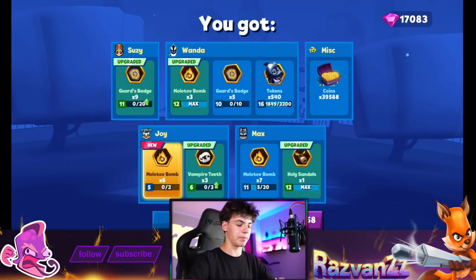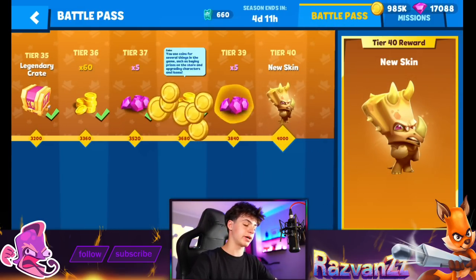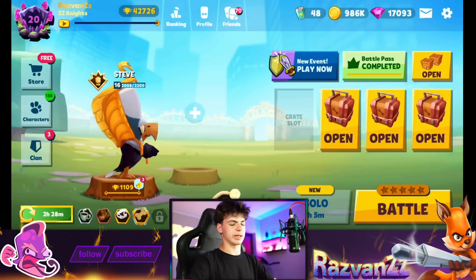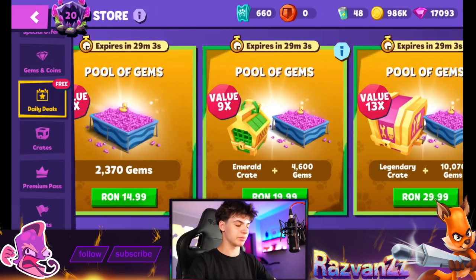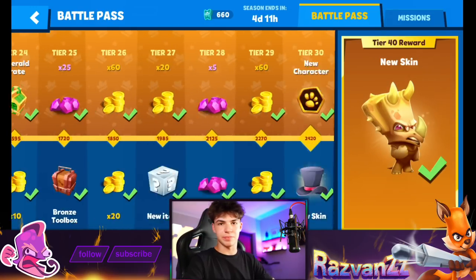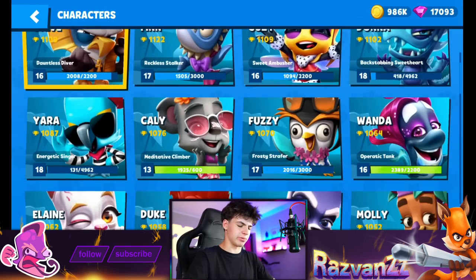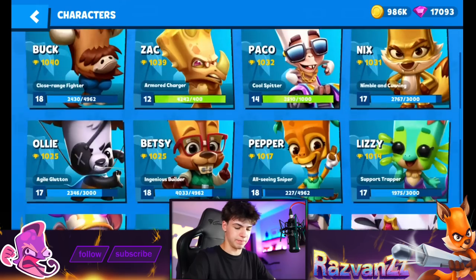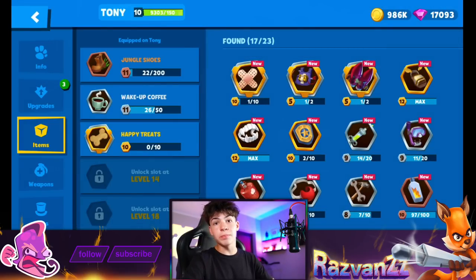Skippy coins — no special items, that makes sense. Wanda tokens — so many tokens for Wanda, it's crazy. Molotov bomb — is that better than holy sandals? A vampire teeth upgrade is very nice and we'll get some item slots too. Some coins — that number barely changed, at most 1,000 coins. Most people are going to get the skin from the battle pass and it won't be changed to coins since most people don't have all the skins like we do. But why did we get special items? I'm going to check Tony in the menu — I have no clue, I don't play Tony. The items are there — someone please explain why we got this item.